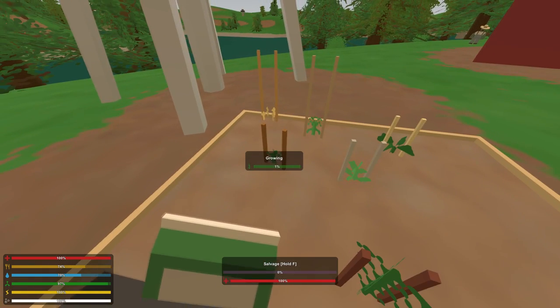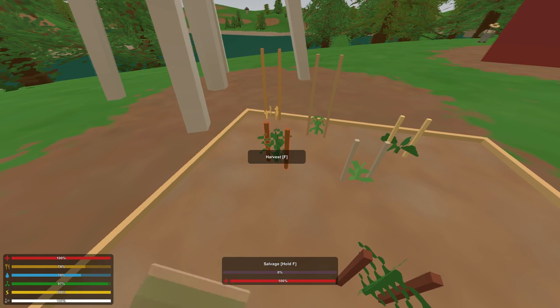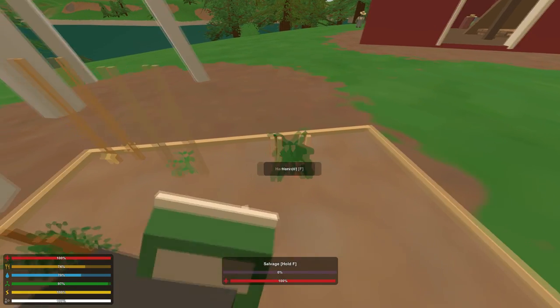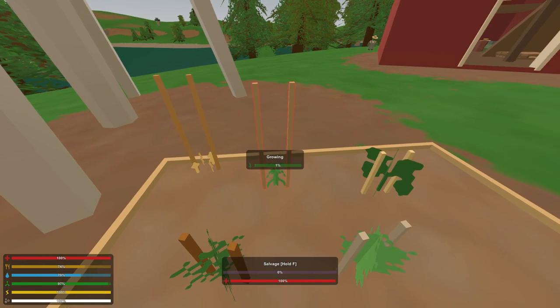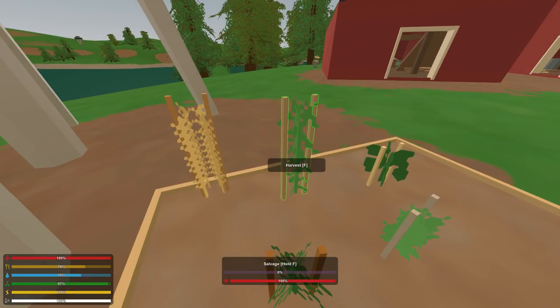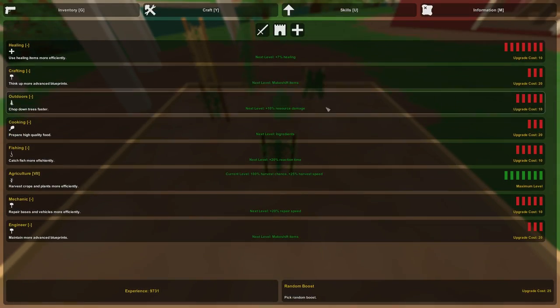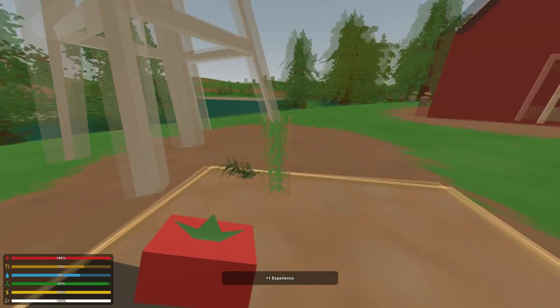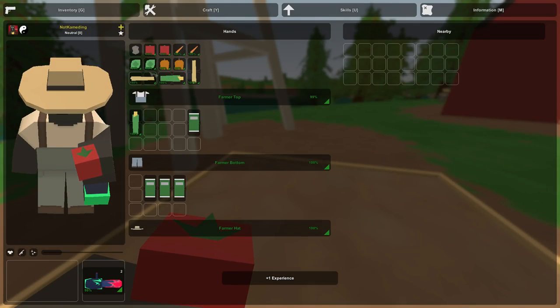Fertilizer makes seeds instantly harvestable — instant growing. It only takes four cloth to make, so just craft that four cloth into rope and make the fertilizer. Once this is all done, since I already have agriculture fully maxed, I get two of everything. I now have two corn, two wheat, two pumpkins, two lettuce, two tomatoes, two carrots — and I forgot to plant the potato, sorry.